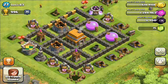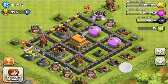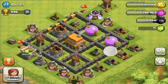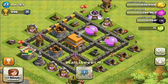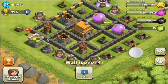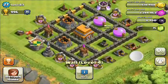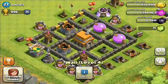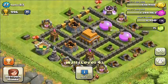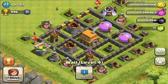This is the second base I'll be reviewing. This is Wally 83's base. There's a few things I can see that could improve the defense. Splitting the defenses and buildings into wall compartments like this is really good, but the problem I can see is you don't have enough walls to do this with all your buildings.